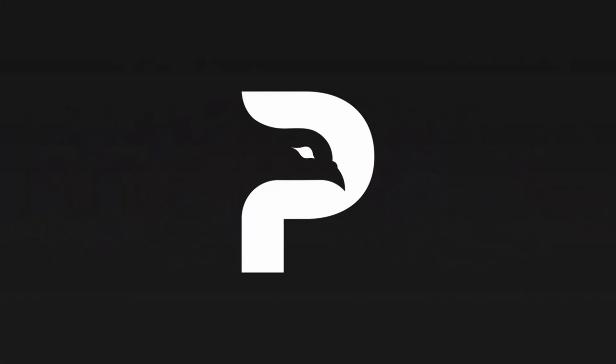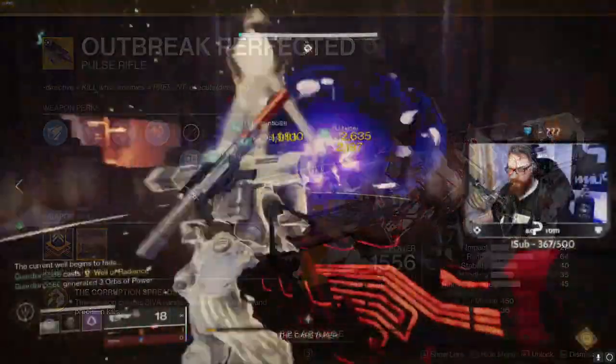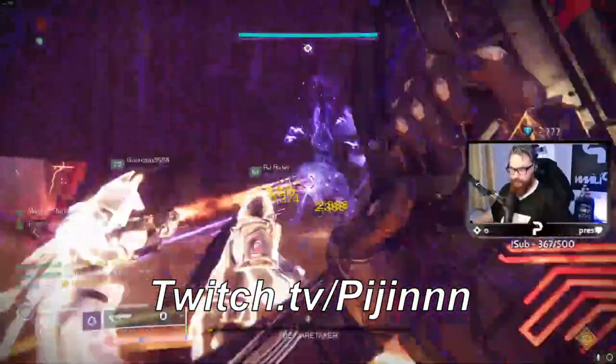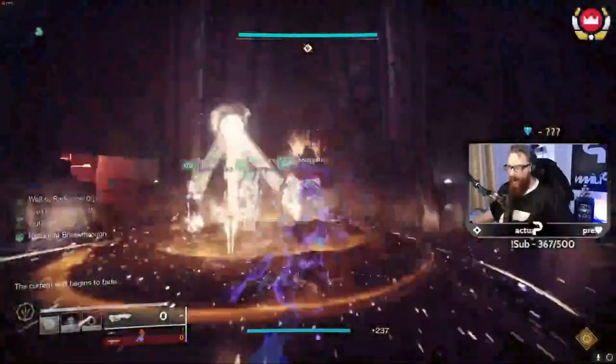The next exotic is also an undisputed pick for day 1 raids — the Outbreak Perfected Kinetic Pulse Rifle. Damage checks on day 1 can be rough, as well as the ammo economy. Having everyone on your team swap to Outbreak once your reserves are out can inch out those final few ticks of health needed, with the Siva Nanites stacking up to get the clear.